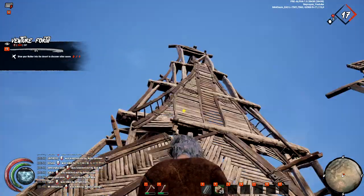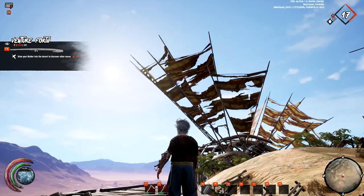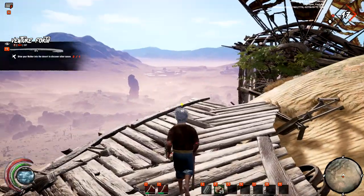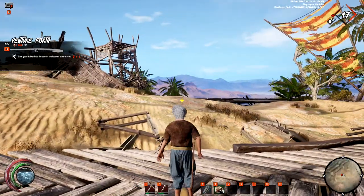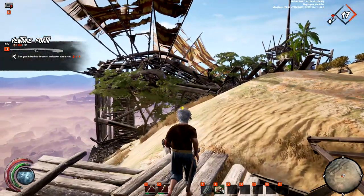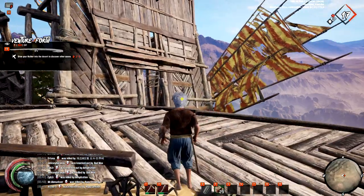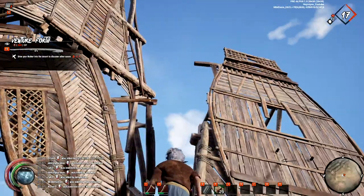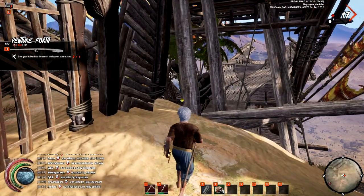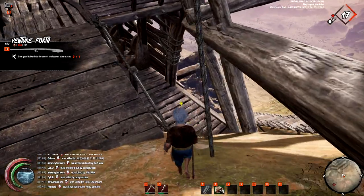There are huge, huge walkers over here. That's so nice with the wings in the wind. It feels almost like Lost Oasis and you can hear the wind. Later on in the game you'll actually be able to build giant walkers like this one.